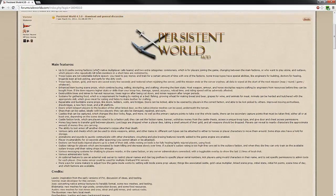There are up to eight castle-owning factions, which in multiplayer are called Teams, and two extra categories: commoners, which is for players joining the game or changing between the main factions who want to play alone, and outlaws, which players who repeatedly kill team members in a short time are restricted to.